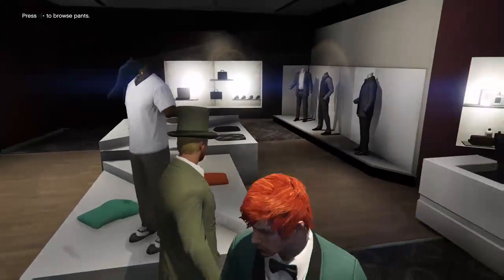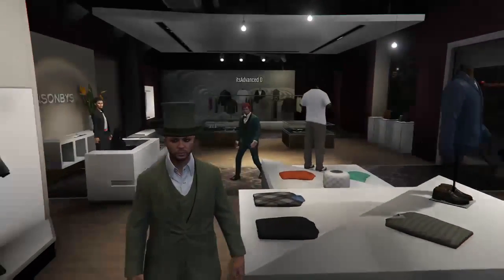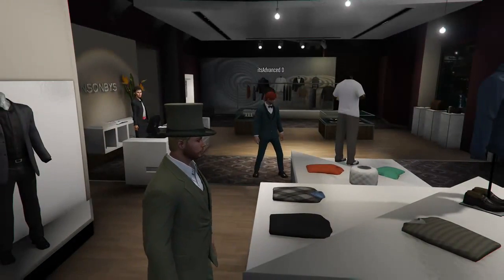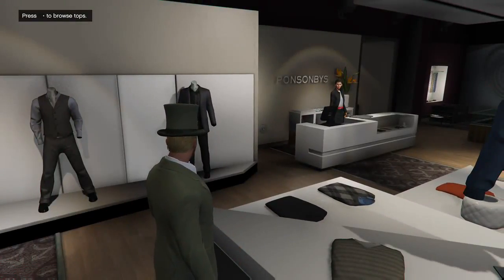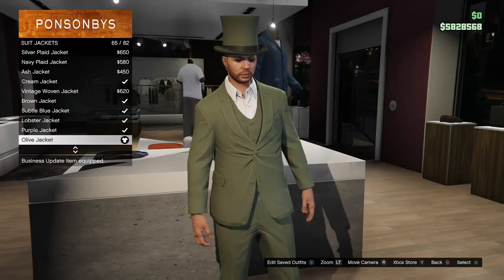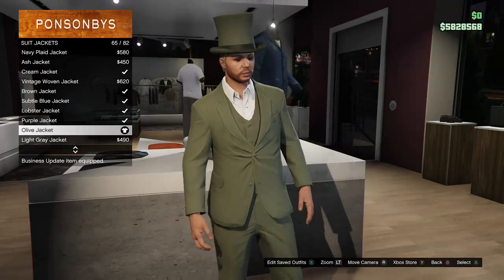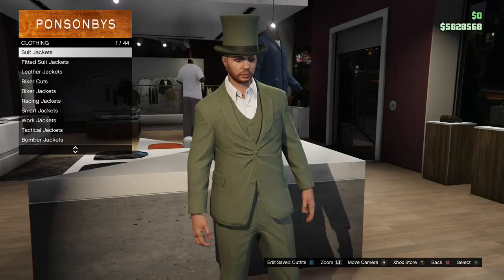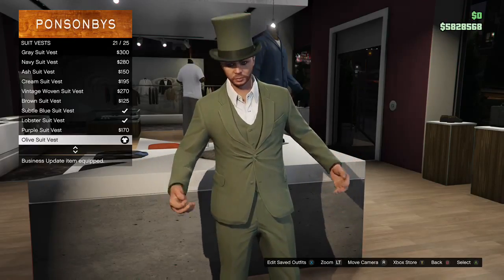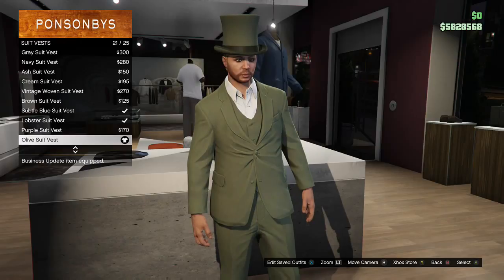Sure, let's go with that. Those are so comfortable. If you're going to be a leprechaun, you gotta get the hair. I don't feel like going through all of that, but — suit jacket. The 65th one: olive jacket. I should have started with the head, but since we're at the torso, might as well start here. Suit vest — yeah, number 21. That'll be the first side of the 25th one: olive suit jacket.